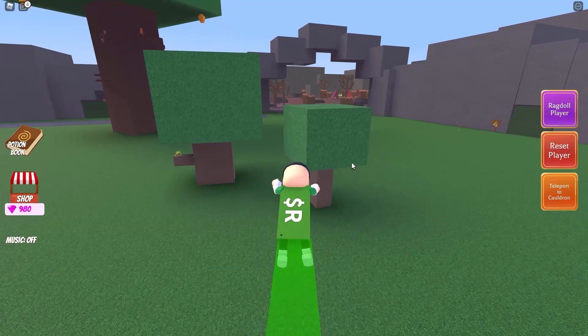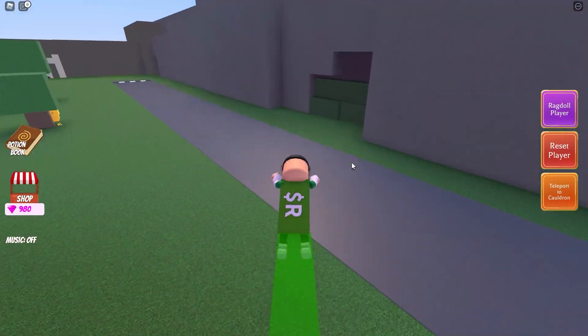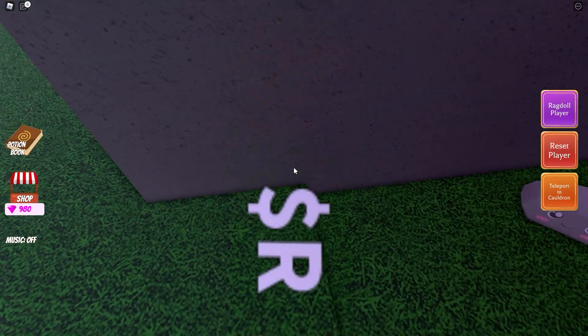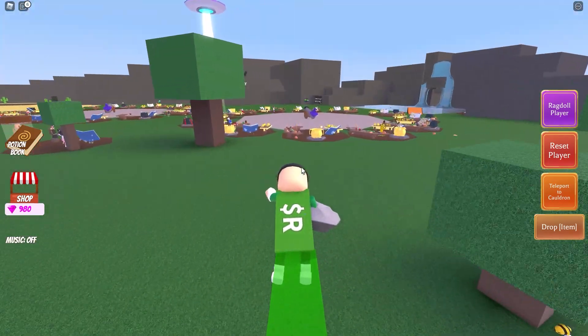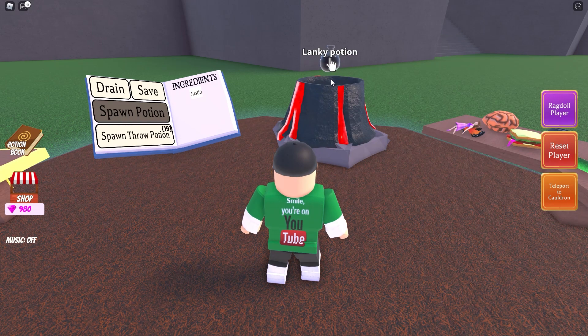This one is a bit sneaky. It is hidden in the hedge across the entrance to the wizard's cave. It is called Justin. It can be a bit tricky to see — I had to go into first person view to get it. It will give you a lanky potion.